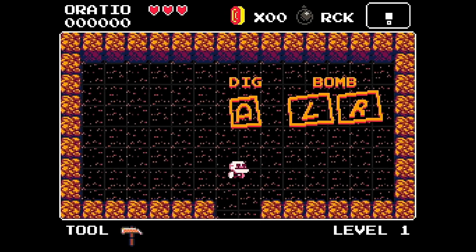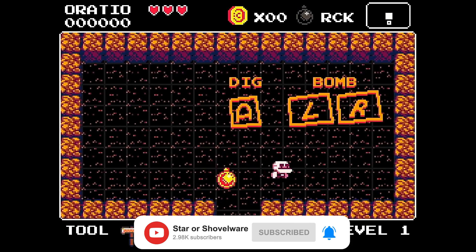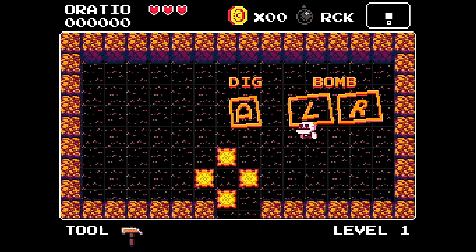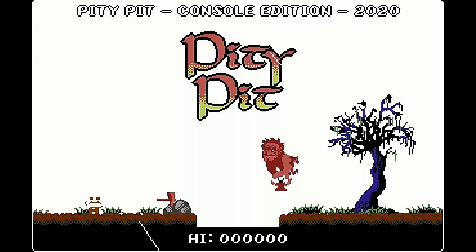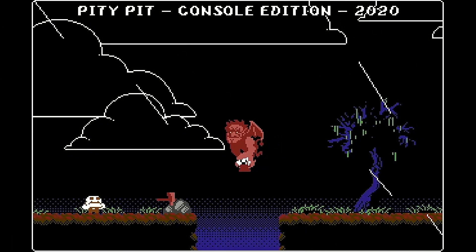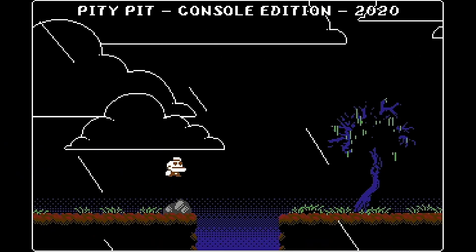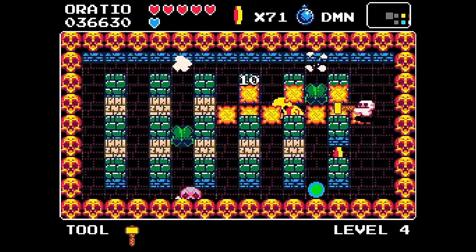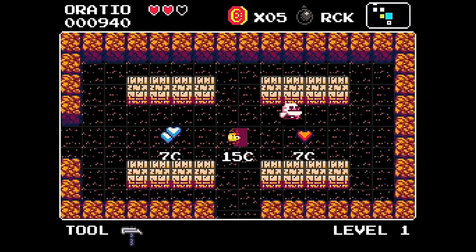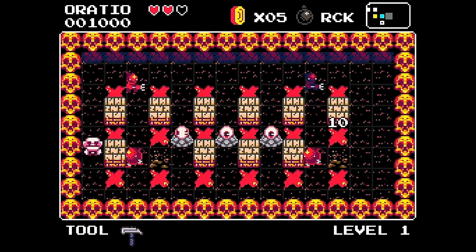Having played Pity Pit and quite enjoyed it, I was excited when I saw Cave Bad pop up on the eShop, as it appeared to be offering OG Zelda style gameplay with a bit of Bomberman thrown in for good measure. Story wise, unlike Pity Pit which begins with an intro showing your nearest and dearest being snatched by Big Bad Johnson, Cave Bad actually has no introduction, nor does the eShop description contain anything story related, and it wasn't until I got to the end of the game that Gwendolyn once more made an appearance. To me this was a bit of a shame, as the game is set in the same universe as Pity Pit and they could have taken this opportunity to develop the world and add a bit of character to it.